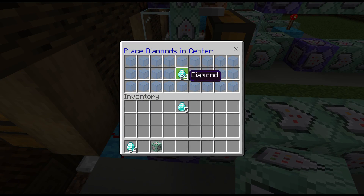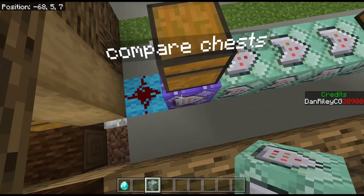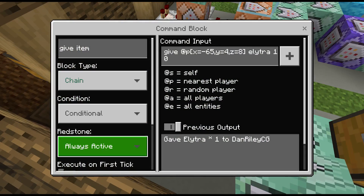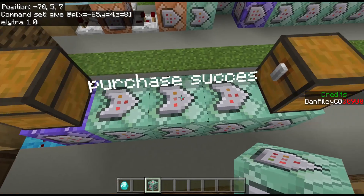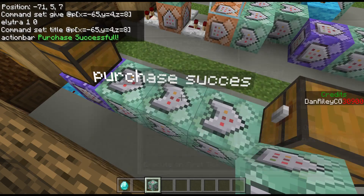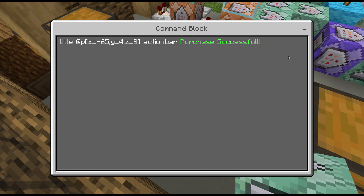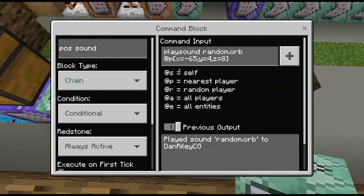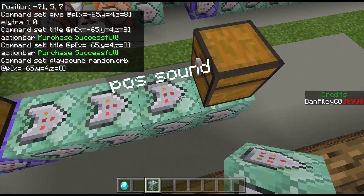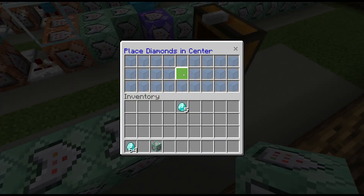Once it matches the 64 — this is where you put whatever you want the payment to be — once they put that payment in, it's going to give them the item, chain conditional always active. Same exact coding as before — we're targeting the player closest to that chest. We have a chain conditional always active. Here's our successful purchase message and the positive sound, and lastly we clone an empty version of that chest back into place.